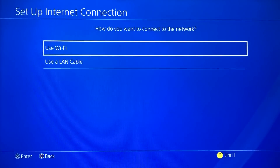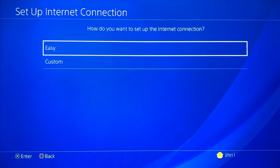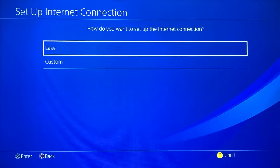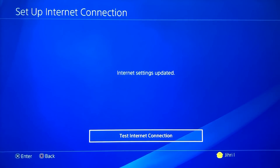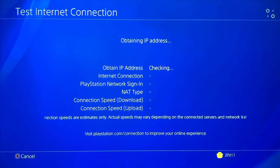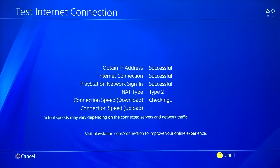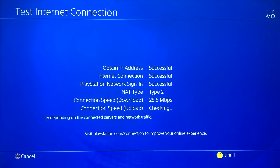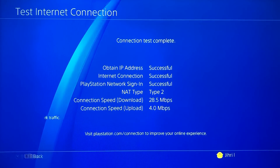If you have a LAN cable, you want to use it because a LAN cable is the best option. Just choose Easy to set it up. After testing, you'll see your Mbps has increased — both upload and download connection speeds are a lot better than Wi-Fi.